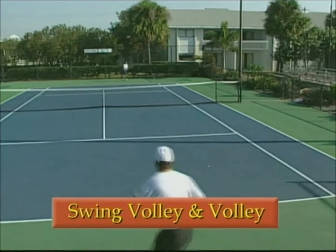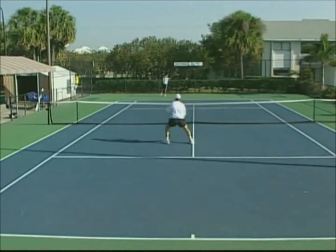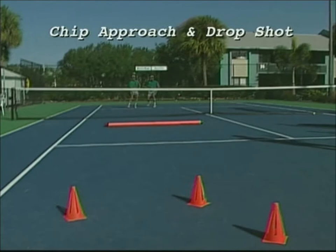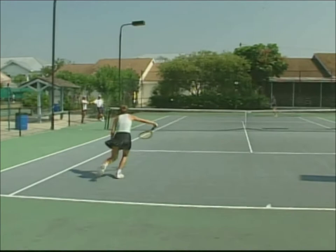Another option is to sneak attack using the swinging volley to force your way in off the opponent's deep ground stroke. The short ball opportunities created in the rally allow you the option to attack deep and short off the approach shots. Your primary focus will be to approach deep as you mix in the occasional drop approach. The highest percentage combination is to attack down the line for the setup shots and angle the closing volleys for the put away.